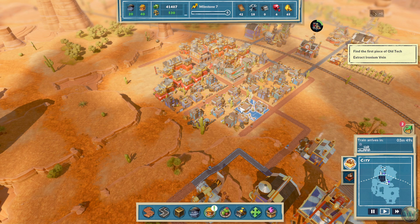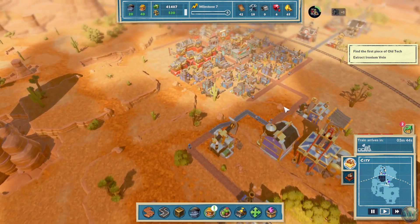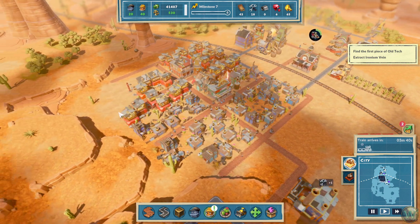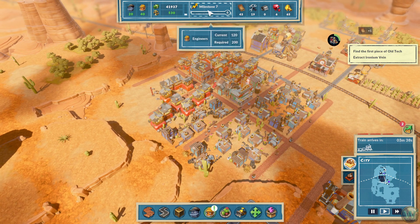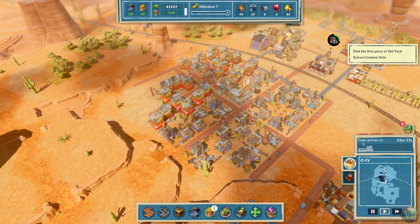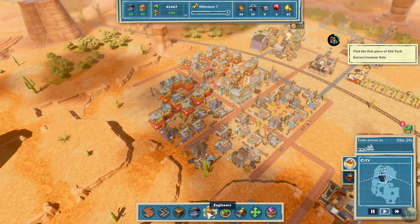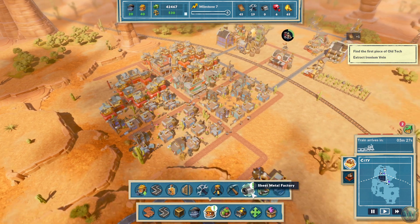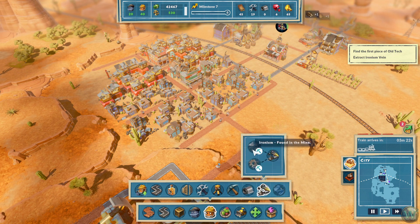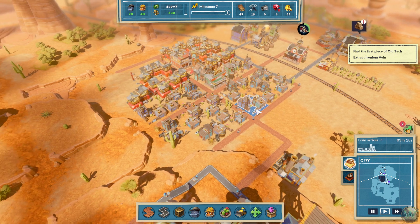In our last episode, we started a little town here in Giddyup Gorge, and we've gotten a good chunk of the way through, although we do have a bit more work to do. We're working on milestones and mining. We have some work to do down in the mine according to the tutorial. The engineers are telling us we could make a sheet metal factory and a spare parts maker from ironium, so we need to get down to the mines.